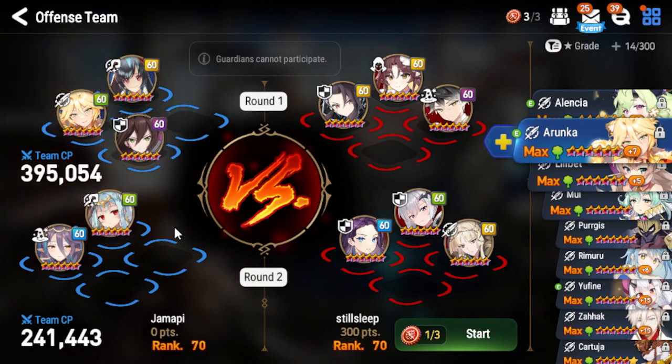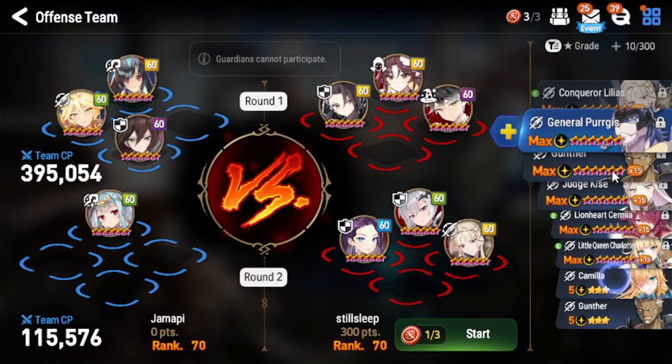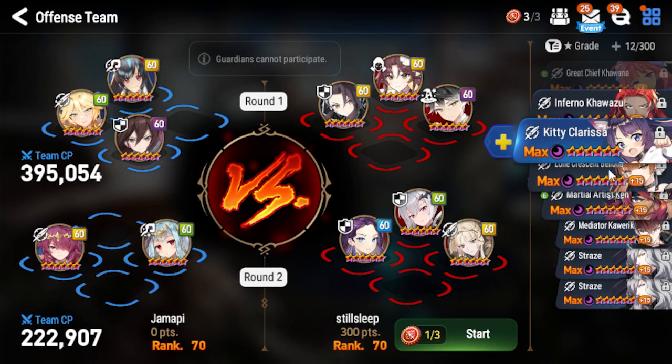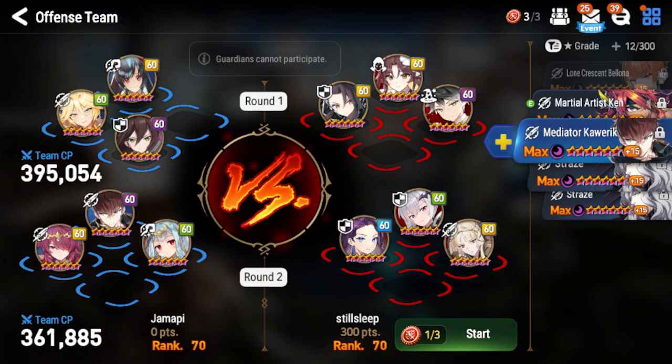I want to put in something like this maybe. Down here, no Aria — I think I want to put in Liner Cermia and hope she doesn't get defense broken. Yeah, I think I'll put in Emma Caverick there, hopefully that's enough to keep her alive. Let's see.